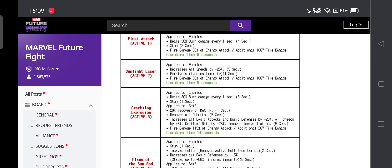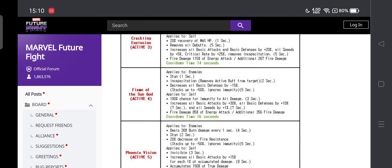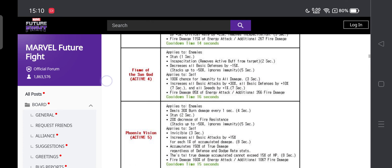The first skill has ignore targeting and burn. The second skill has all defense and all speed decrease by 25%, paralysis, burn. Third skill has burn, 20% recovery, remove all debuffs, and 20% all attack frenzy buff. Fourth skill has stun, incapacitation, and stackable all defense down up to 50%. Fifth skill has burn, stun, 50% all defense down, invincibility, and 15% all attack accumulated damage — where the total rate of accumulation cannot exceed 50%.